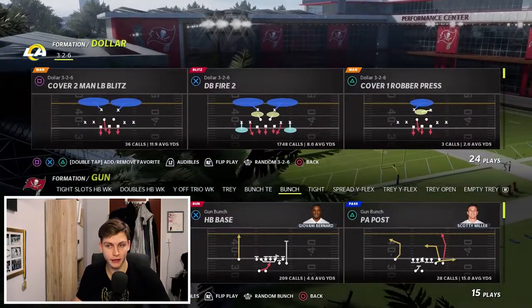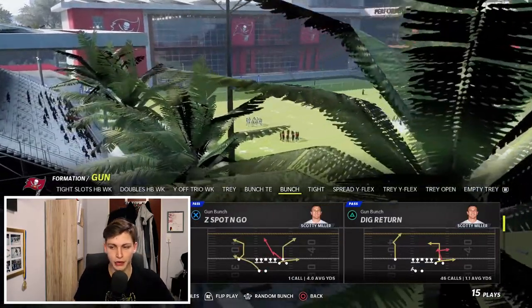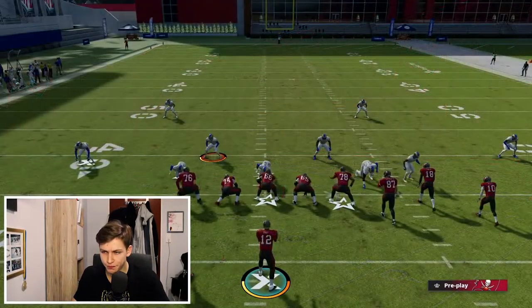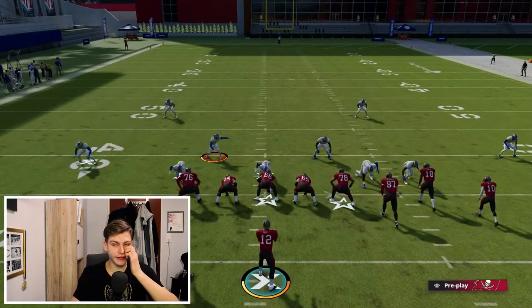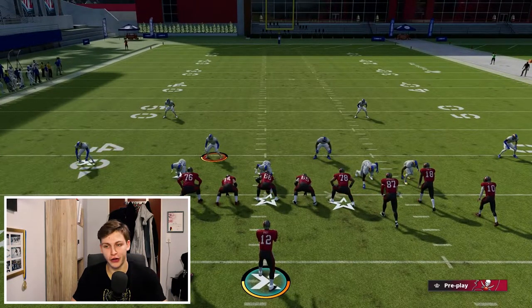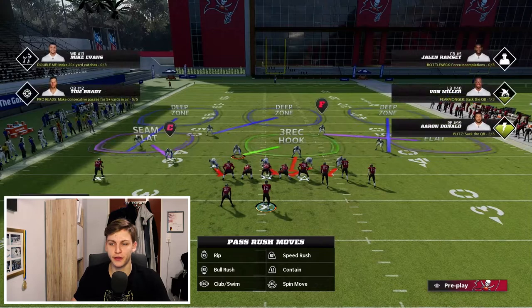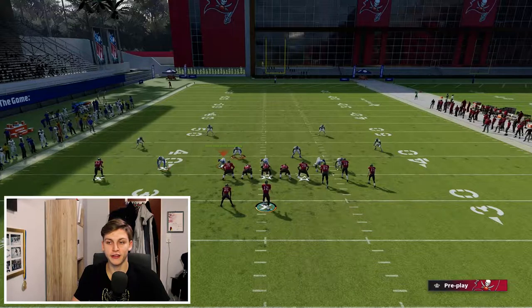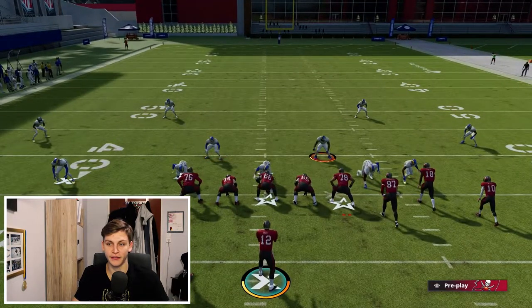I'm going to come out in DB Fire 2 on defense, and on offense I'll call mesh spot. For this, you want auto-flip turned off. Edge blitz 3 is the play. You want the blitzing cornerback and the blitzing linebacker to always be on the left side. Then baseline press, put triangle into a vert hook zone, and QB contain.